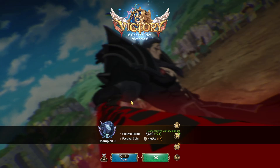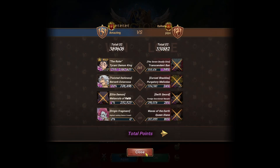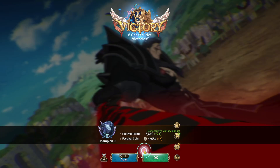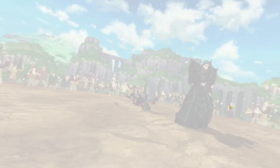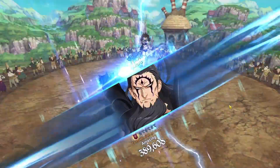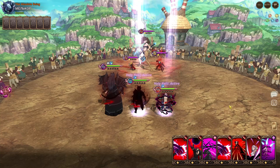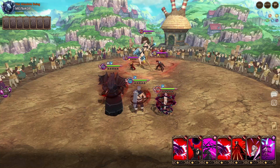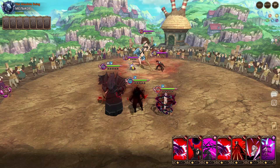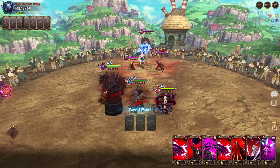We'll do one more match. Every match has been a real player which is really good, but they've all been evade food going second. I want to face a player that actually has relative CC. Final match of the video — we got a Sins team, 384k. That's a really high CC player. I'm a little bit scared about Last Vain. This is not evade food though, so that's something to take into account.